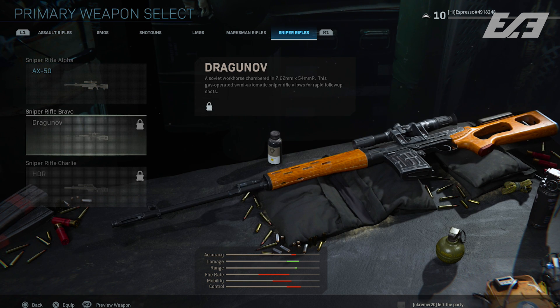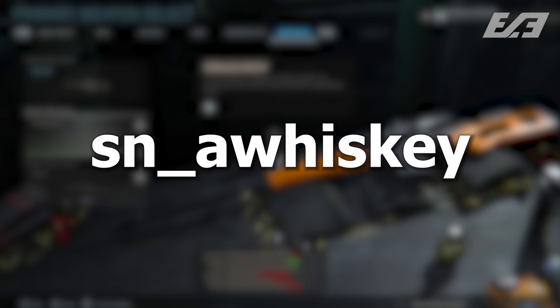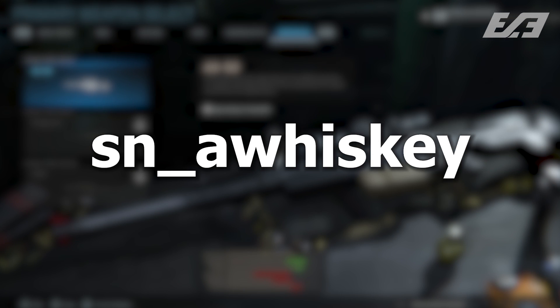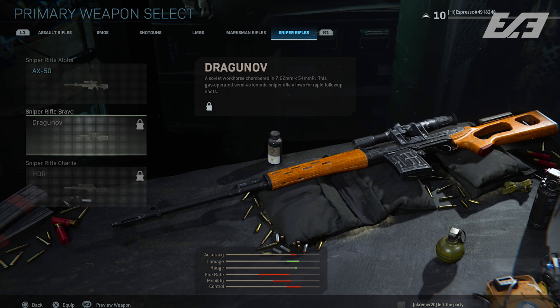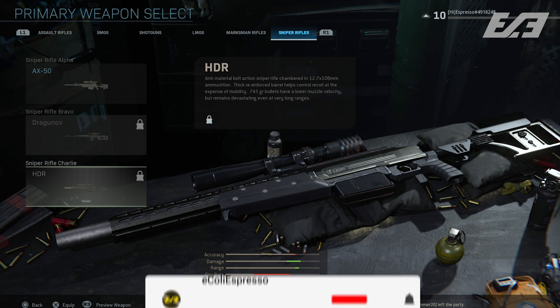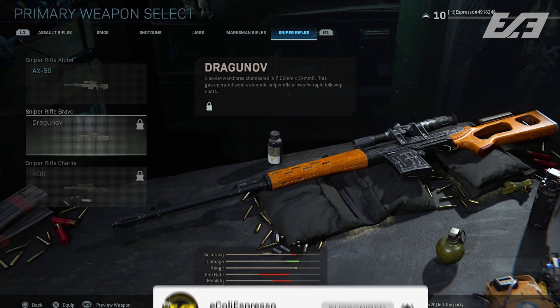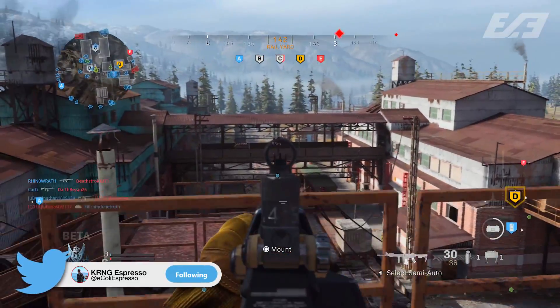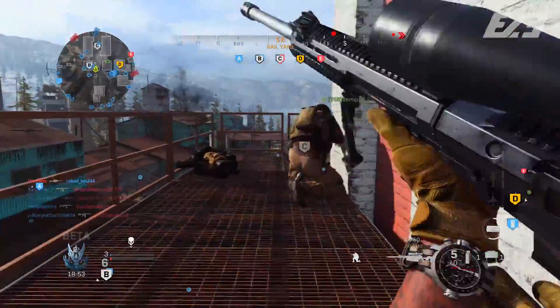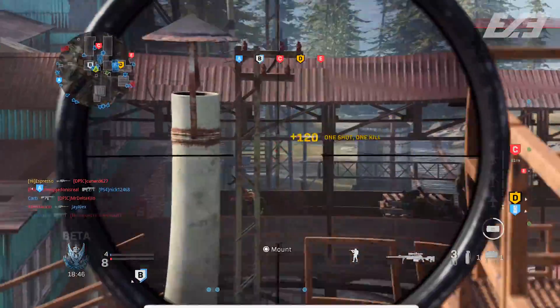In the sniper category, beyond the AX-50, Dragunov, and HDR, there's an interesting set of three additional weapons. The first, named 'sn_awhiskey' in the game files, has speculation pointing toward an Arctic Warfare series weapon — like the L118A from Modern Warfare 3, the L115A1, or the L96 — which would fit given the AX-50 is already present. The second, 'sn_india,' is described in-game as a bolt-action .308 scout rifle, exceptionally light and stable with lethal headshots.